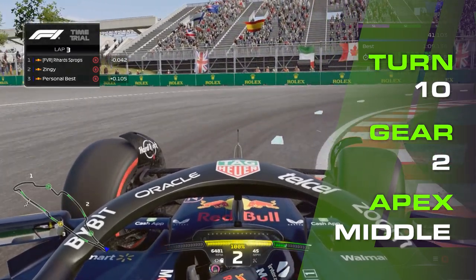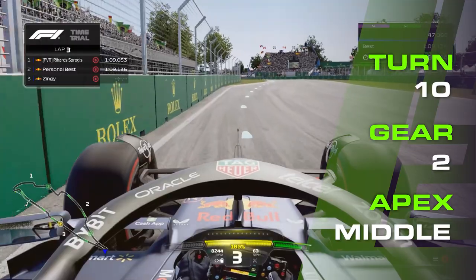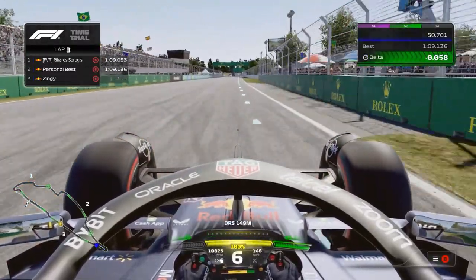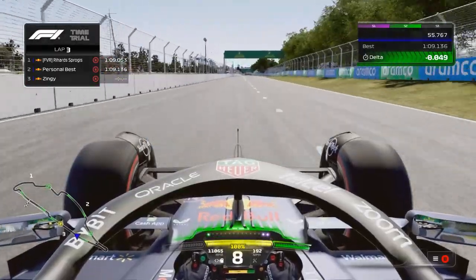Braking hard, down to second gear to get the car slowed down at the end of braking. Release off the brakes as you get to the apex. We're already on the throttle to power out, and now you're going to try to have a minimum distance as you keep it far to the left on that kerb, and then far to the right on the wall.